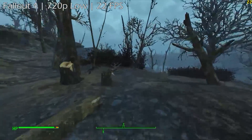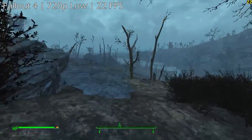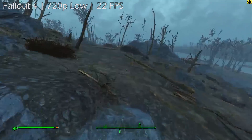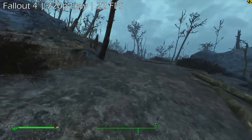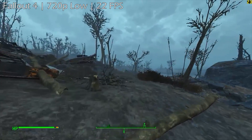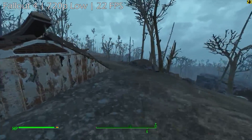So let's chuck this thing in at the deep end now and fire up some more demanding titles. Fallout 4 up next — as you would expect, we've had to lower the settings to 720p and the low preset. Doing so returns 22 frames per second. While that isn't really playable, it was better than I thought, and I'm sure it outdid some of your expectations too.